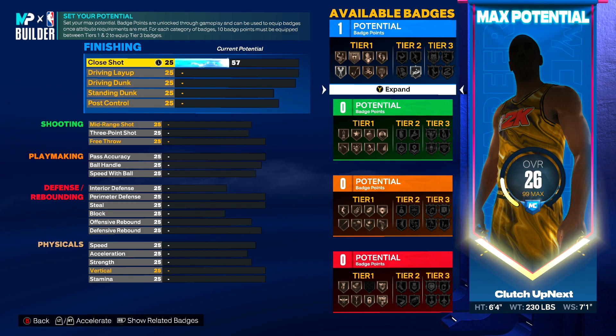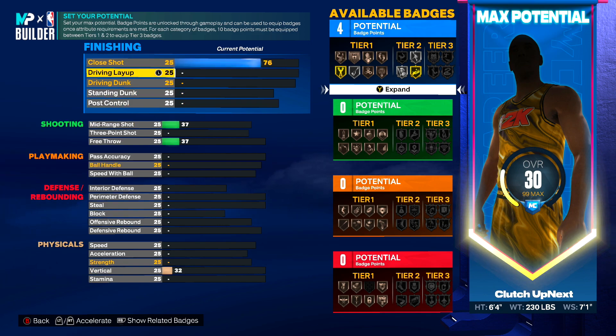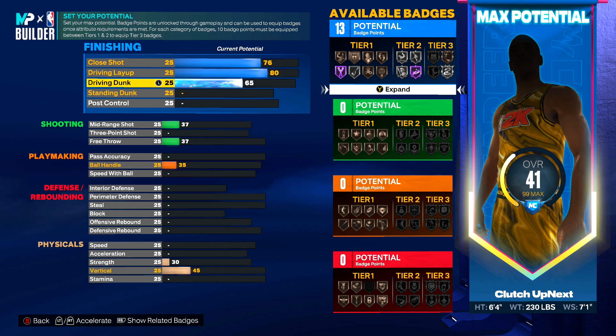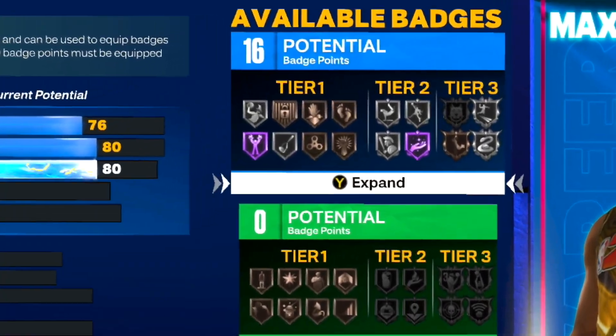For our finishing we are going to upgrade it to a 76. Starting from the top and going all the way down — the driving layup you will need an 80, and we're going to bring our driving dunk to an 80 as well. That will give us enough to get the off-one dunk from 2K22 — the most unblockable overpowered dunk ever. You do not need contact dunks right away. Once you have the finishing category set you should have 16 badge points.